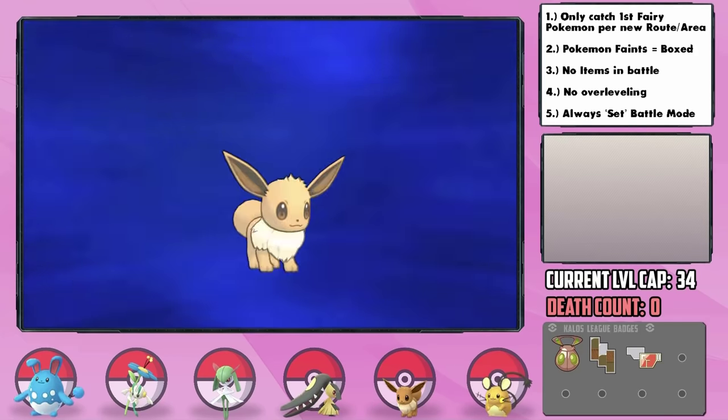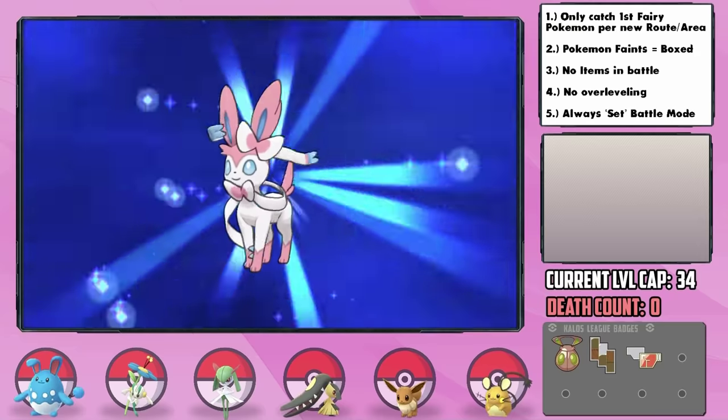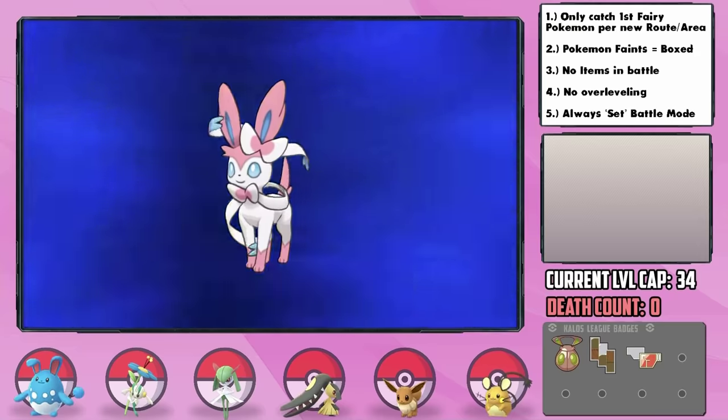Now at level 29, Eevee finally learned Charm, and with more Pokémon-Amie time we've finally reached the requirements to evolve it into a beautiful Sylveon, which I'm very eager to try out.